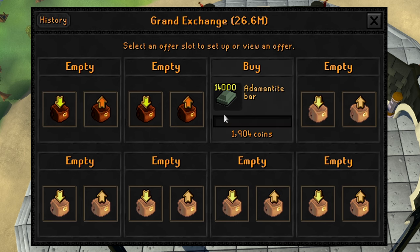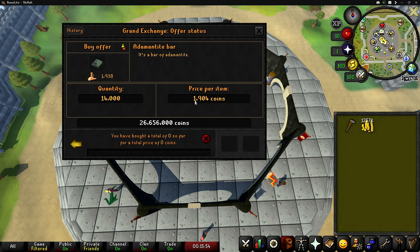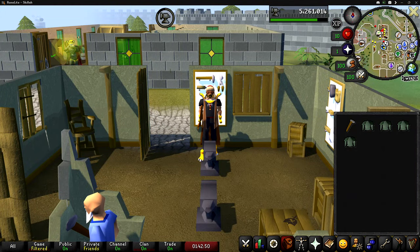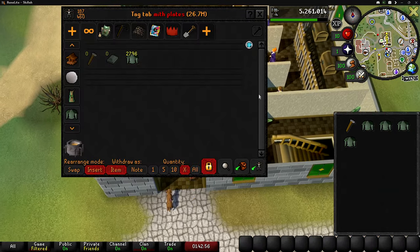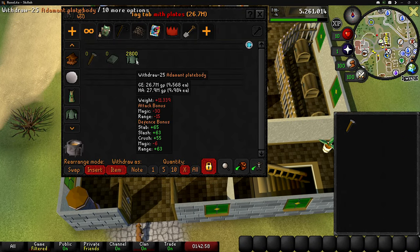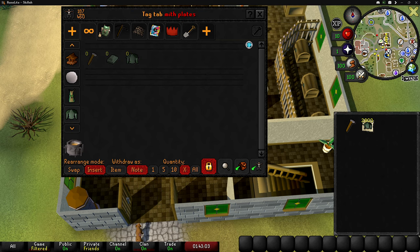We have enough for 14,000 adamant bars, so that's exactly what we're going to buy. Hoping these bars go through at the minimum price. I'm very curious to see the XP per hour — I'm hoping adamant plate bodies gets us around 160,000 XP per hour walking to and from the bank. That's all of the adamant plate bodies until I have to buy more supplies — currently 2,800 plate bodies made and 85,000 XP away from level 90 smithing.